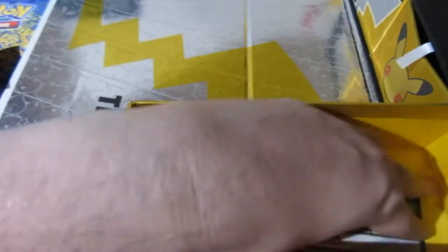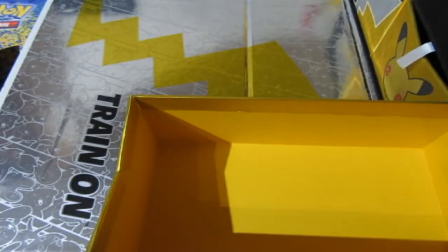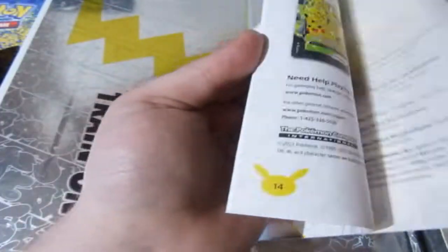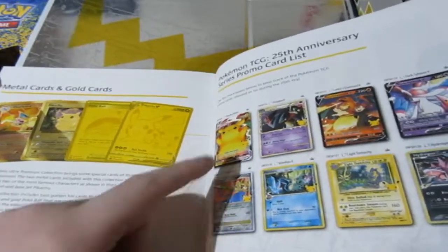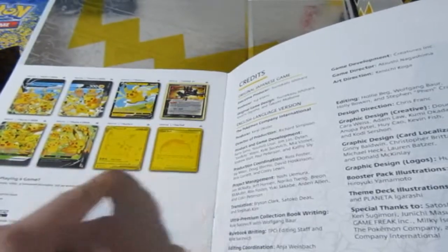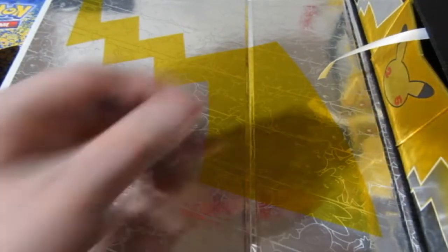We also get a code card — first one who grabs that, well done to you. Next up — oh, what is this? Is this another one of those books? It's the promo collection cards, and guess what, we have them all — 1, 2, 3, 4, 5, 6, 7, 8, 9, 10, 11, 12, 13, 14. We're missing two, but don't worry, we will be getting them.